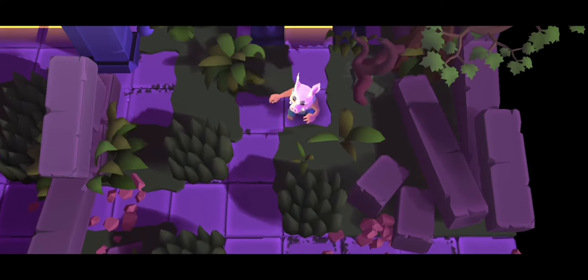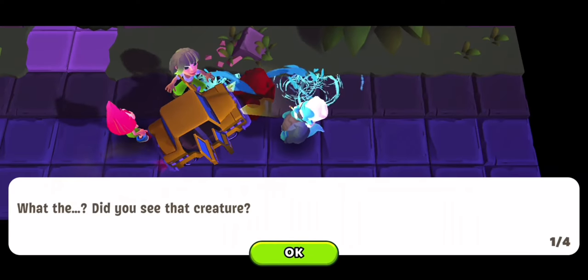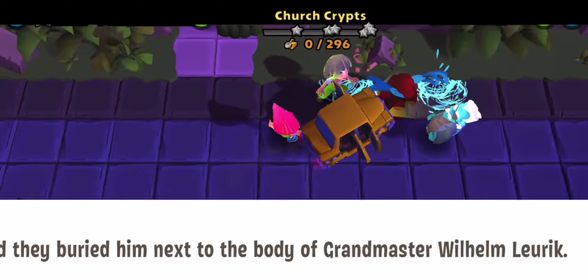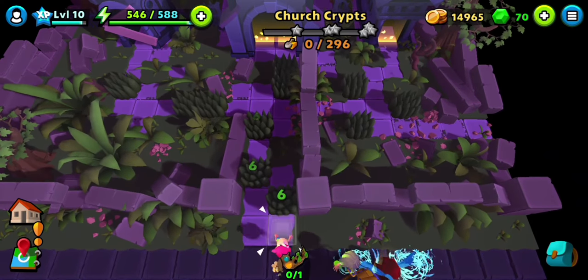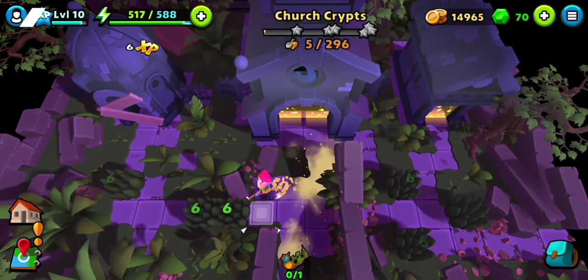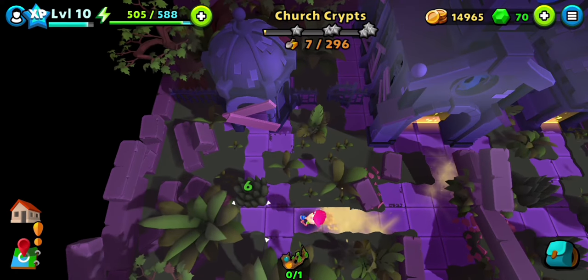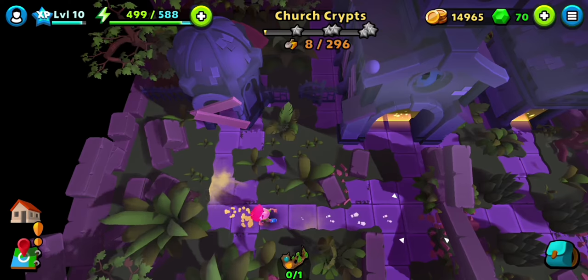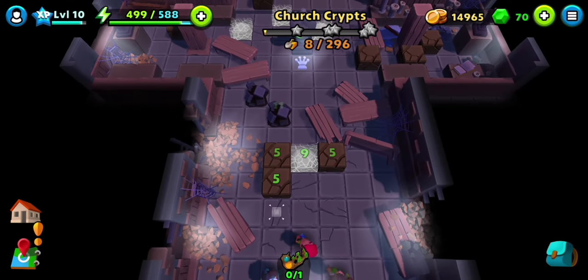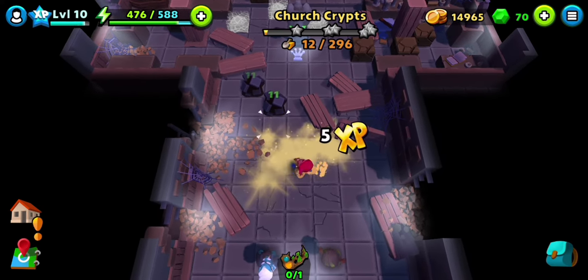Hey y'all, so we are at the Church Crypt to get the last part of the crown, the fourth one. That pig might be up to steal it, and let's hope he's not successful. I guess we have to go inside — there's no different path. Okay, let's see what the church has.